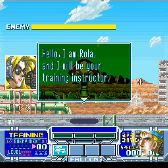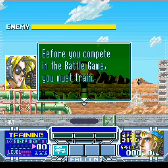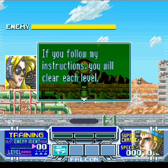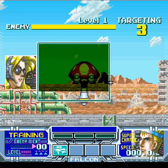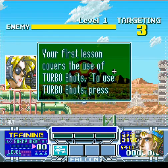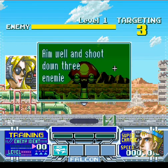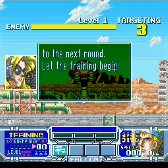I am Rola, and I will be your training instructor. Before you compete in the battle game, you must train. If you follow my instructions, you will clear each level. Your first lesson covers the use of turbo shots. To use turbo shots, press and hold the fire button. Aim well and shoot down three enemies to advance to the next round. Let the training begin.